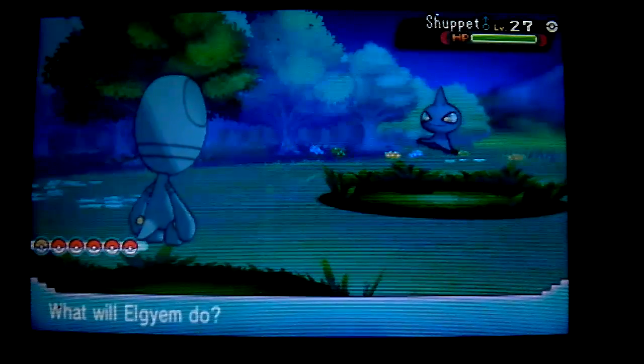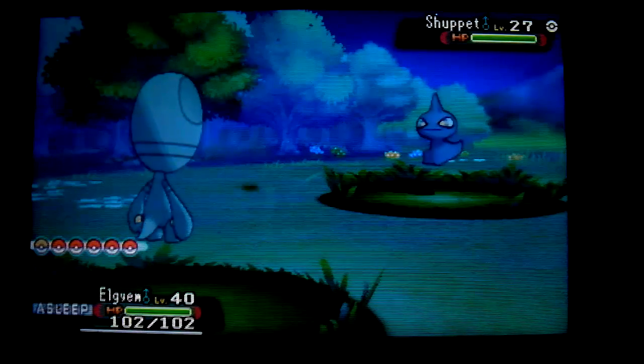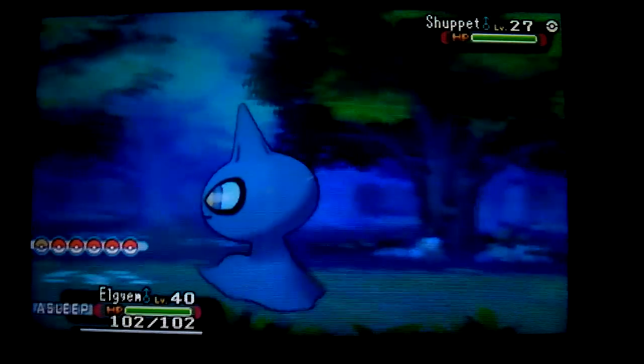Here we go, switch to it. Let's just run around — wait, this is a bicycle. Here we go. Alright, encountered a normal Shellder, and there's the shiny Elgyem — that looks awesome! Thanks a lot for watching. Maybe leave a like if you enjoyed this video, and I'll see you guys in the next one. Bye!